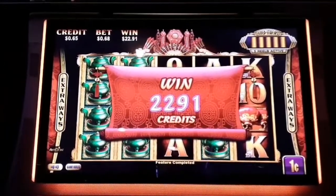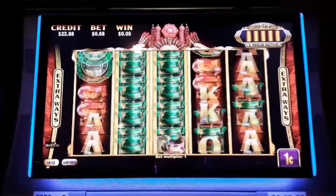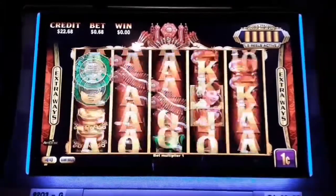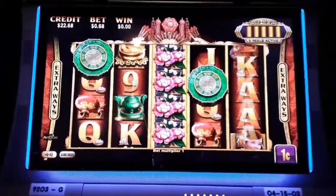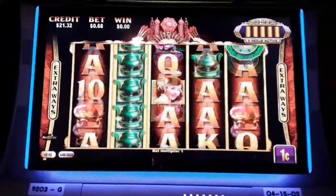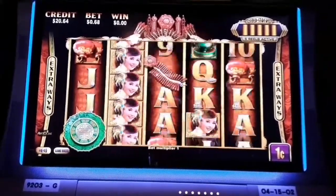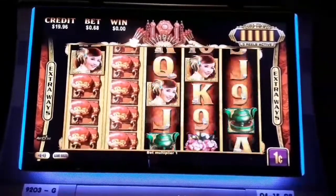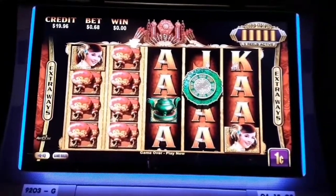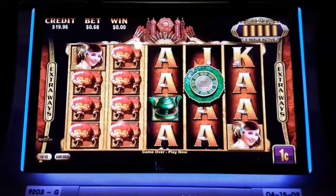Last game. There we go, we got $22.91. Alright, let's take a couple backup spins. Tell me we're going to black out on the incense pots. Alright, there we go. I think we're going to cash out here at $19.96, guys. Thanks for coming along on the adventure. Keep spinning and winning.